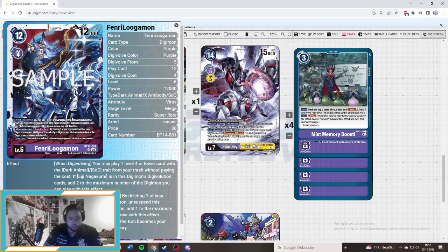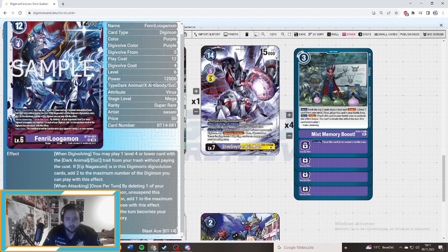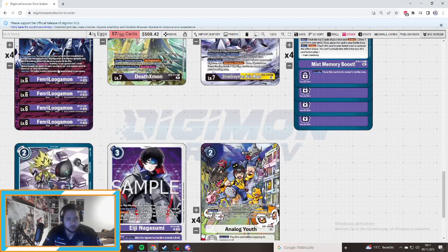Then your boss monster — Thankyou Logamon. You may play one level four or lower card with Dark Animal/Socket trade from your trash without paying its memory cost. If Nagasumi is in the evolution source, you can add the effect number up to two, so you can play another Logamon if you want — but it's not necessary. Once per turn, when you delete one of your opponent's level three or lower Digimon, I've spent decisions for each of your Digimon at the maximum level of the Digimon you choose. So you can wipe the board — that's the reason why Fixmon is an answer to your board. Once you have Site One on board it's pretty easy. The condition to end the turn becomes your opponent having three or more memory, so we can play in our opponent's turn, which makes it pretty nice.